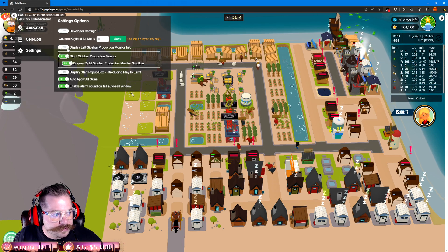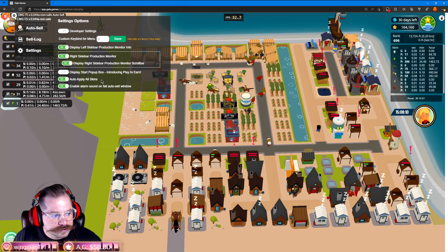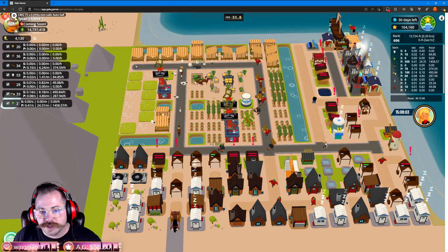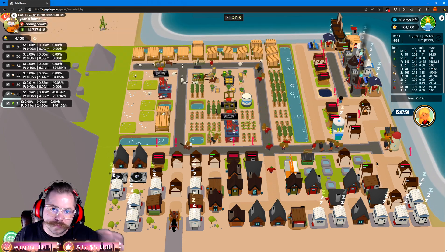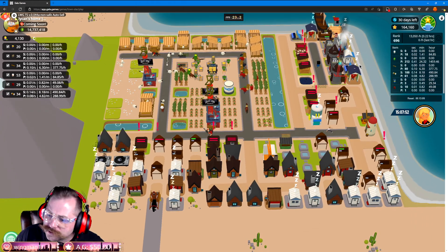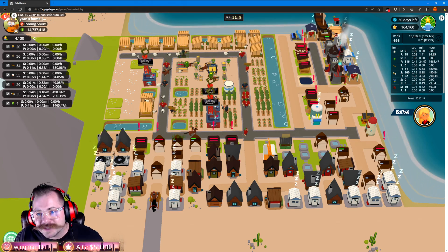In the non-safe version there's auto apply all skins, and we also added an enable alarm sound on fail of the auto-sell window — so if the auto-sell doesn't work, it'll alarm and let you know audibly as well as visually. Now, see this little button in the top right-hand corner? Let me tell you what it is.